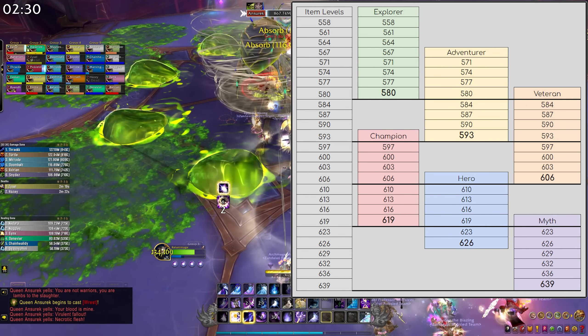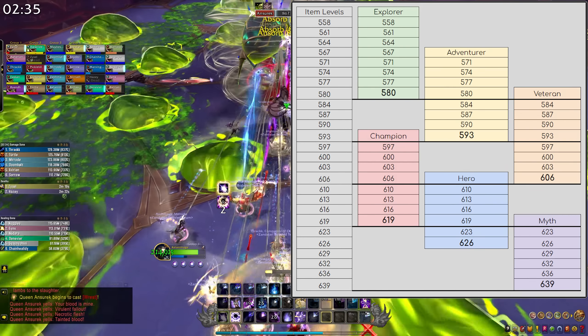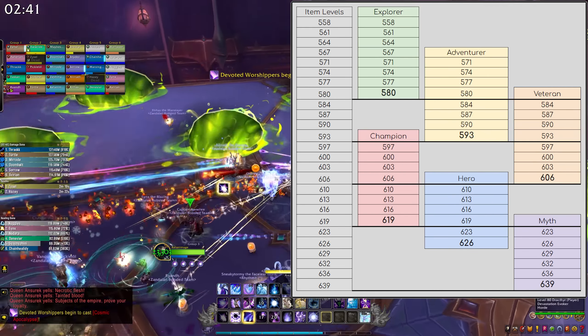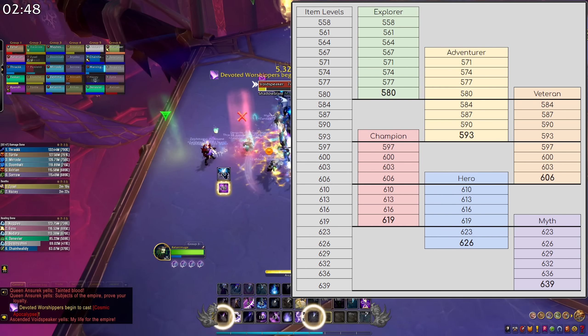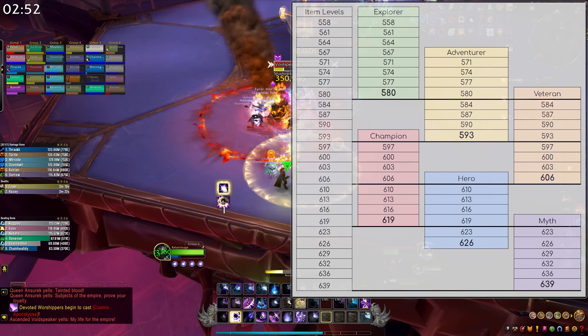You will never see an item drop at 5 of 8 on an upgrade track that will be 1 of 8 on the next track up. The two exceptions here are the Hero track and the Myth track, which only have six upgrade stages each. This does mean that your gear will have a cap on how far it can be upgraded, and to get higher item levels you'll need to source gear from those higher upgrade tracks instead.